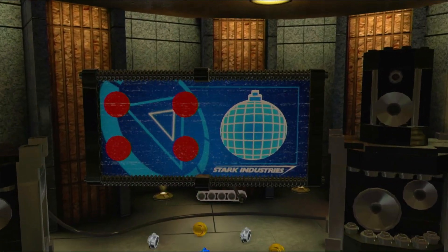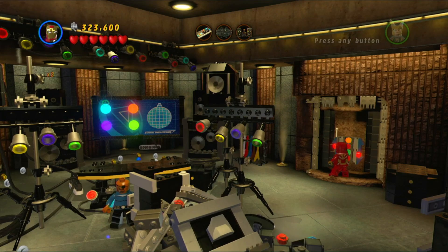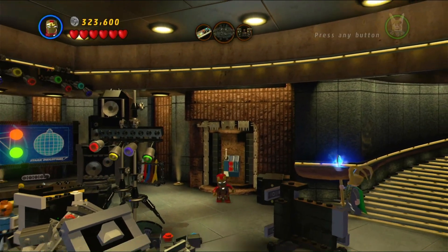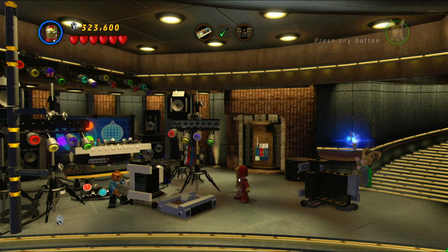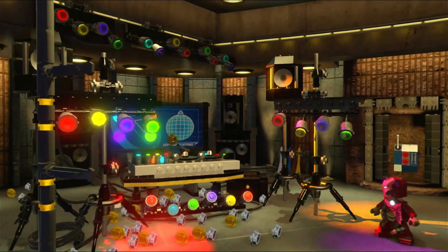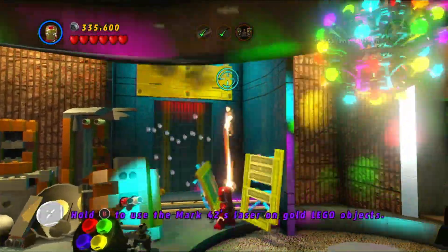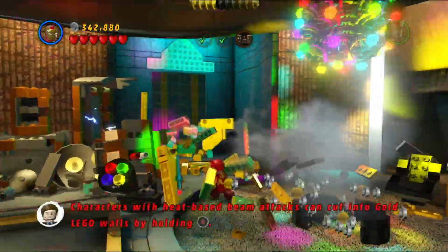If you're just here for the collectibles, you can feel free to save and exit out of the level - you're all good to go, that's it for all the collectibles for this one. But we're going to finish out the level anyway, just because that's how we roll. Basically, if you haven't played this level in story yet, we have to construct three parts of the party here - one is the DJ table for Nick Fury, one is the disco ball on the right, and the third is the stereos in the back. We just did a story video for this so you shouldn't need much help, hence why we've got it sped up.